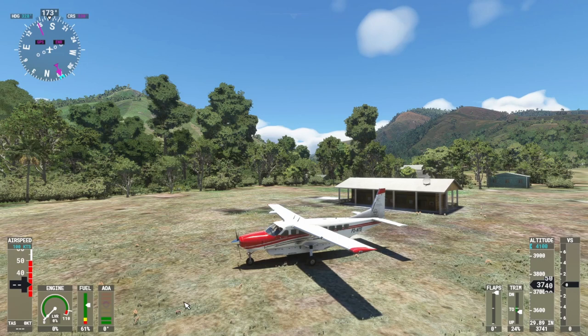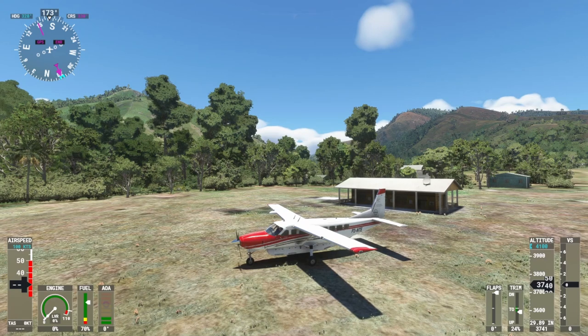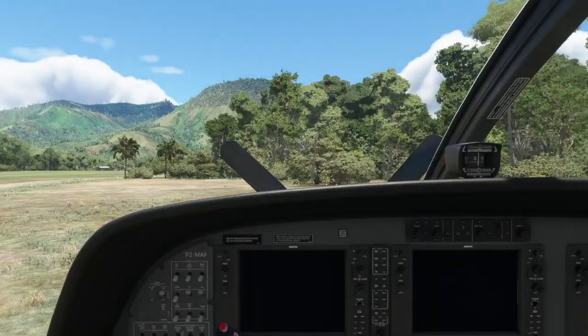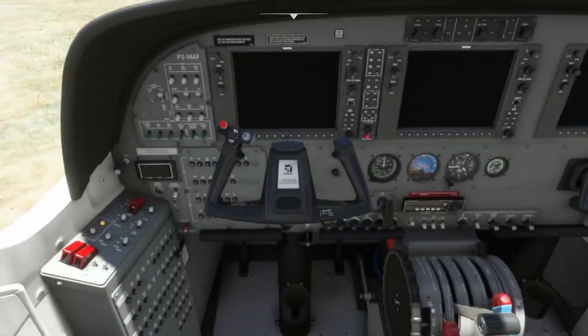Today we're going to be flying around Manyoma to Nadzab doing an on-air flight. I've just picked up some passengers here and I'll go ahead and load them into the aircraft. It's going to be a relatively short flight, but it is around some mountains, so it should be interesting. Alright, jump in and let's get this started.